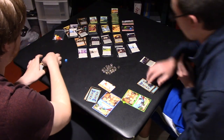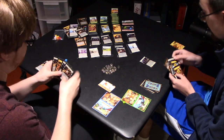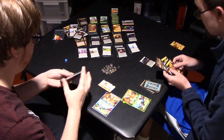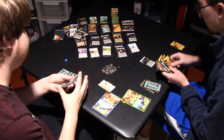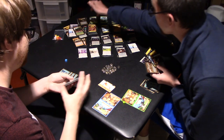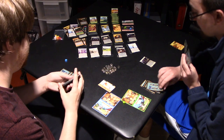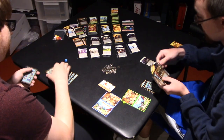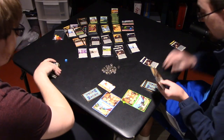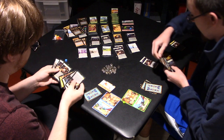I'm going to play Grave Robber to trash Rats, draw a card, and gain a Gold with it. And then with the Sewers, trash the Rats. Not the Rats — it's Overgrown Estates. But she still gets me a card. And then I'm going to spend a Villager, play a Rat, get a Rat, get a card. And then I trash a card and then a second card.